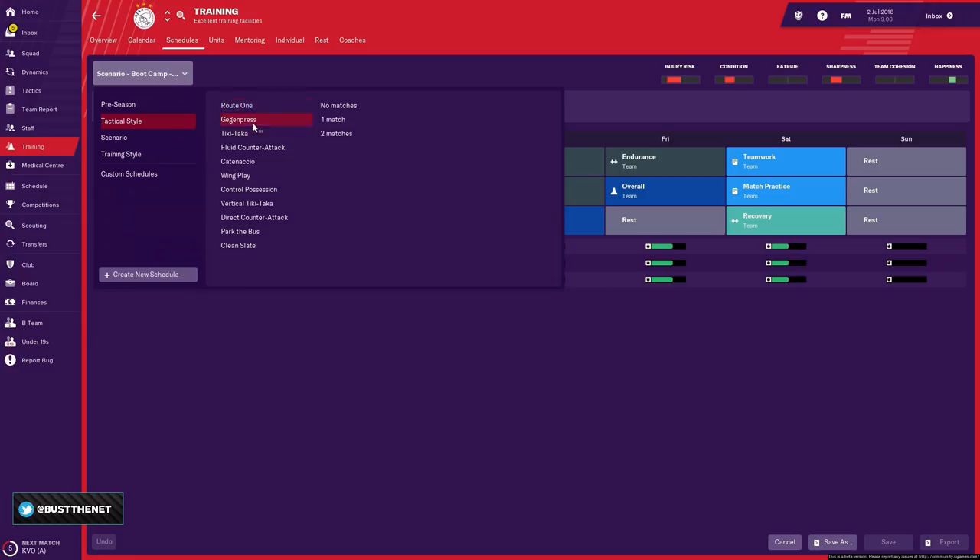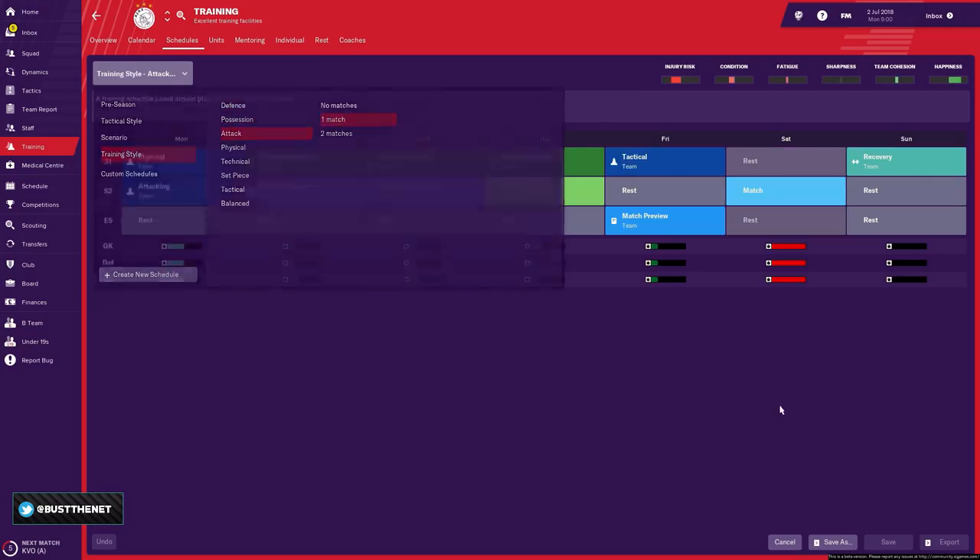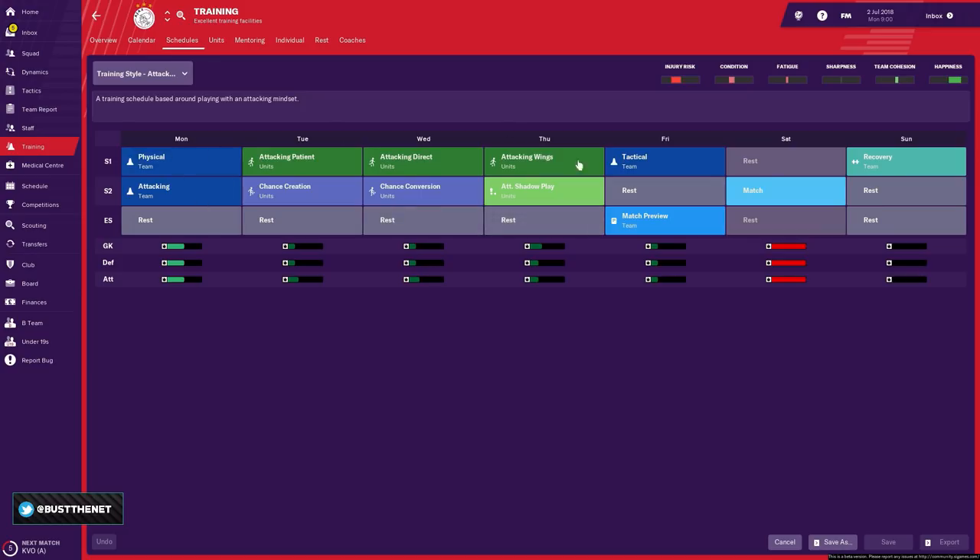You also have training sessions that are very closely tied to your tactics. Here we've got the tactical presets, all coming with their own training schedules — once again, no matches, one match, and two matches. When you choose one match, you'll find this training program is a mix of unit training, general team training, a match preview, and one day of recovery, which we recommend you have after a match is played because these matches are usually very high in intensity.